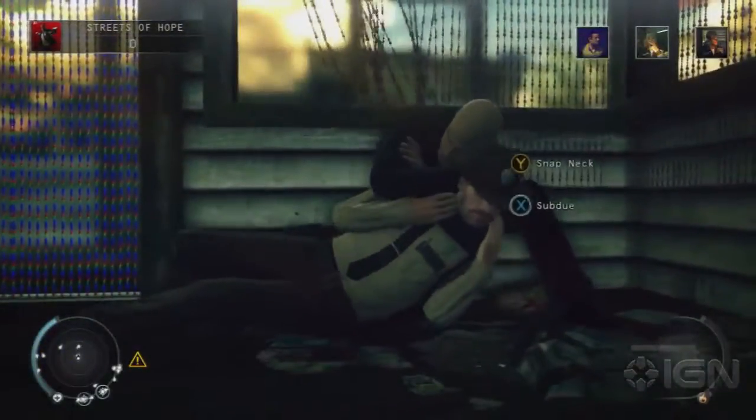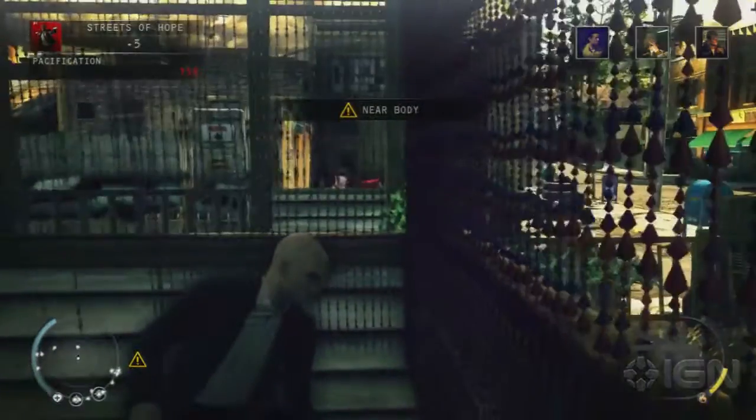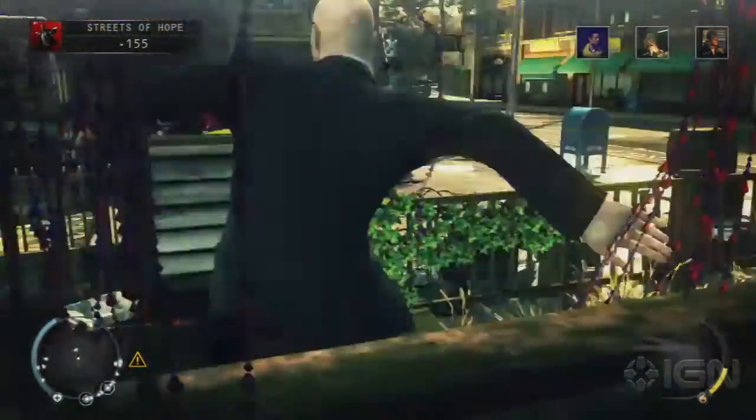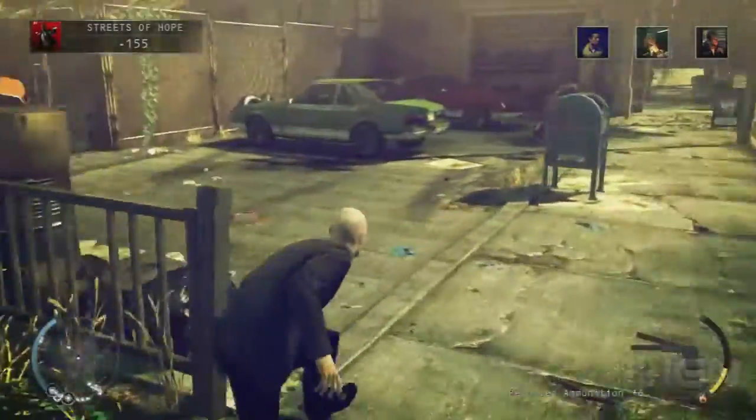The object here is to basically drown your targets in oil. We're going to knock out the two cops who are in the area — this guy we can just knock out and leave behind this wall. There's another one down there we're actually going to use as a practice dummy.